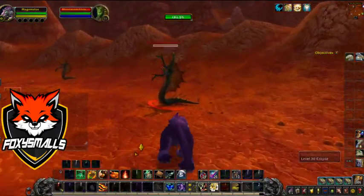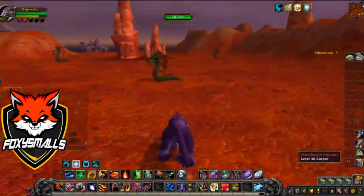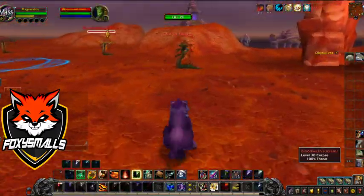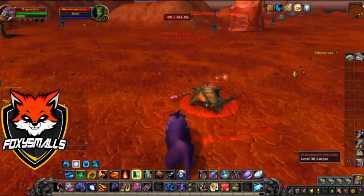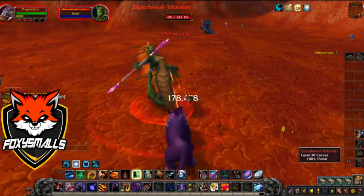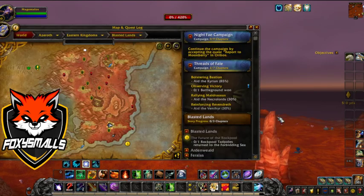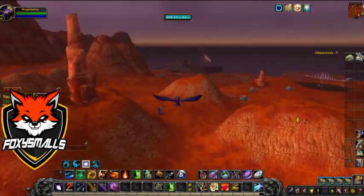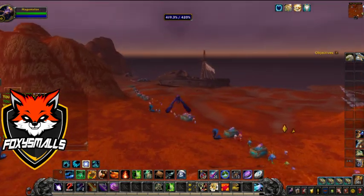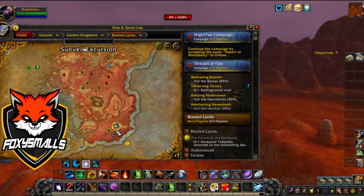What we're doing here today is killing these mermaid-looking, slimy-looking things, and what we're trying to get are these Big Mouth Clams. You can find these guys all the way up and down the coast here. You want to fly up and down, or run in cat form — I usually do it in druid form. They're all up and down here all the way to the water.